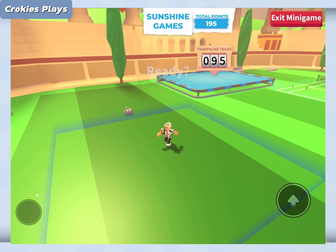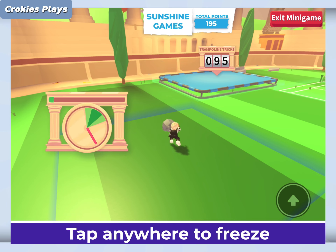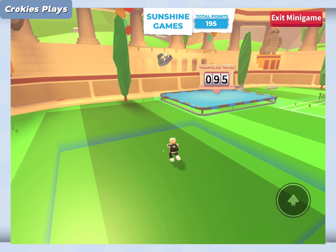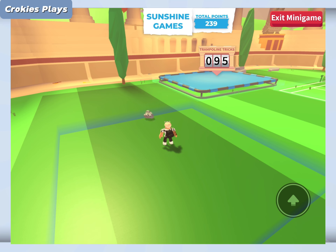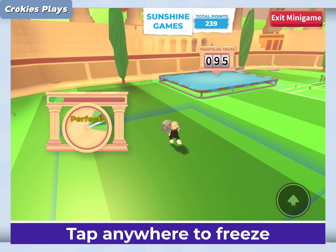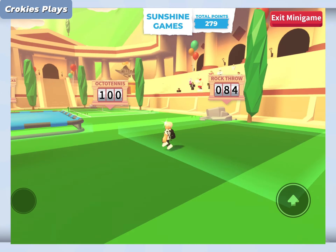Now moving on to the last minigame: Rock Throw. You're basically throwing a rock in a way that's like a different minigame. From playing a game similar to this outside of Adopt Me, I can tell that the pink thing that's moving is really late — when you click on it, it delays a bit. My tip for this one is to click a bit before you want it to land because it has a little bit of a delay. This is the hardest minigame out of all three. I think the order from easiest to hardest is: trampoline, then Octotennis, and then Rock Throw. There are two throws and you can get a maximum of 50 and 50, which is 100 points.